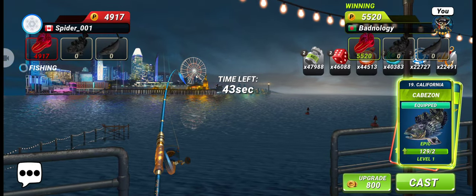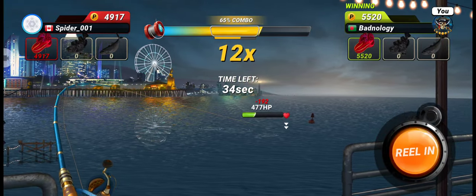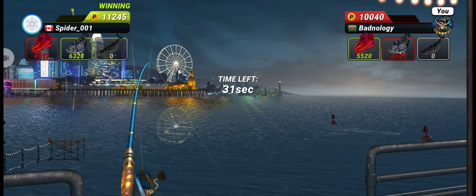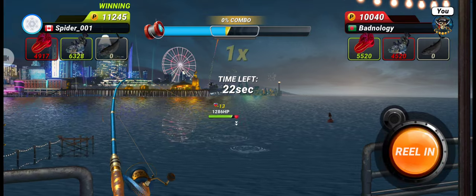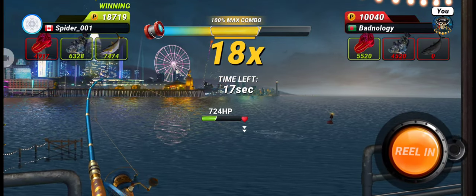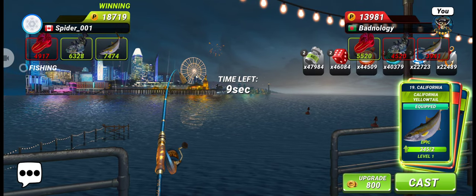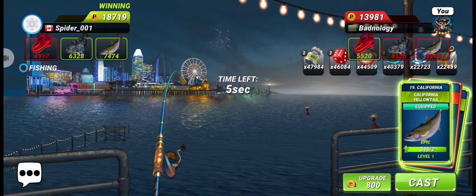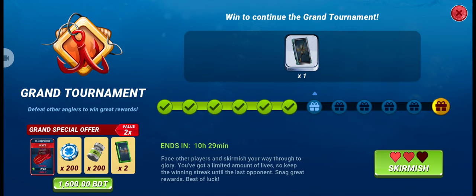We got a seven-star Glitz; let's try to get a six-star or seven-star epic fish. We don't know if that will be enough to win, but we'll try. Unfortunately the opponent already caught an eight-star epic fish, so we will lose our second chance in this grand tournament. There's nothing we can do — now I have only one chance left, having lost two in a row, but we'll try again and hope we can win.